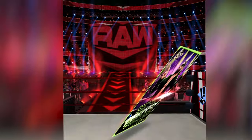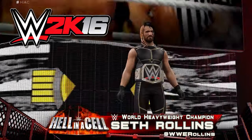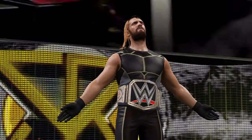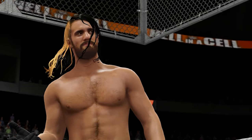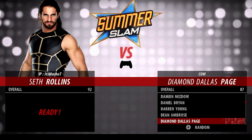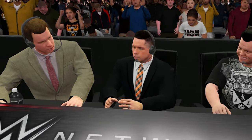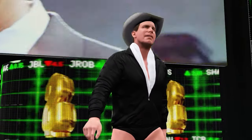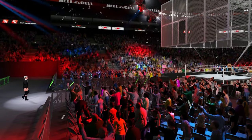I then jumped into WWE SuperCard where there was a new Seth Rollins card for almost 9K credits, so of course I had to get it for the content and for that stomp animation. For WWE 2K16 it's the World Heavyweight Champion Seth freaking Rollins stepping into Hell in a Cell — Seth Rollins ain't no Shield member no more. Random opponent — JBL! Wait, JBL is in commentary too, double duty!